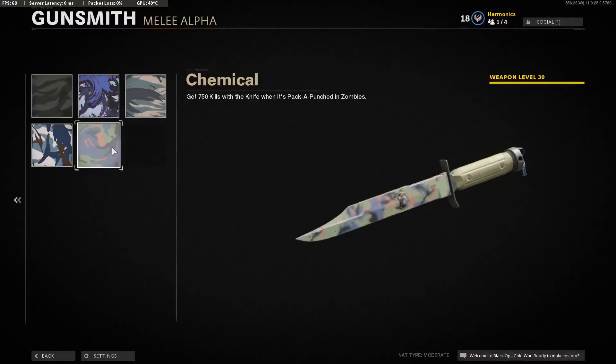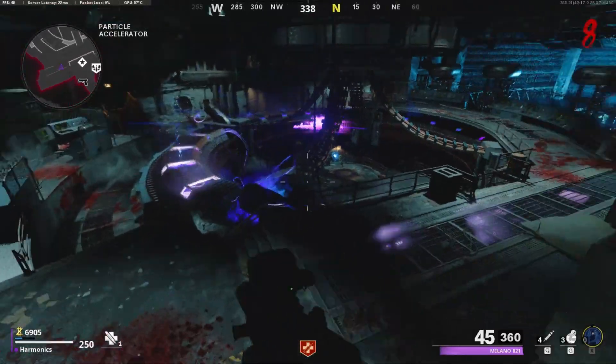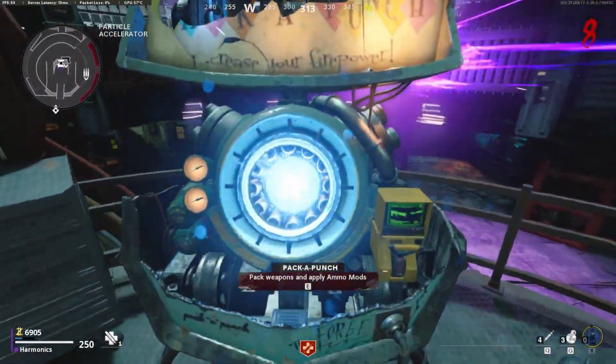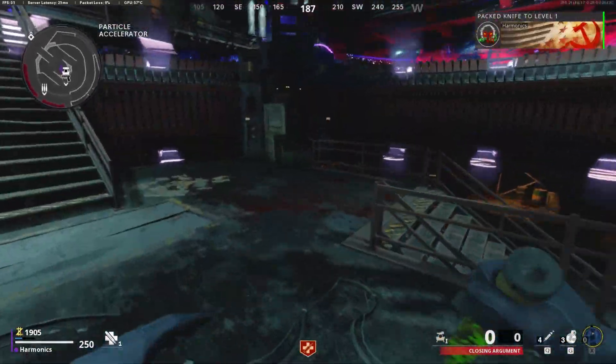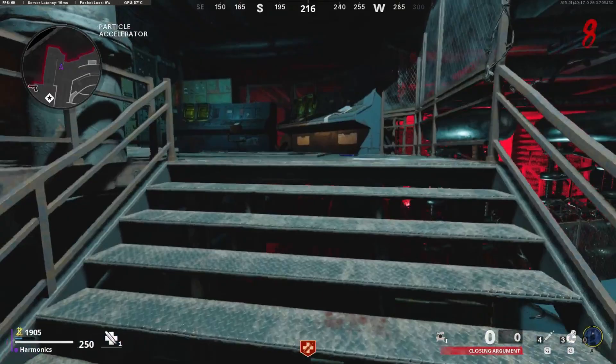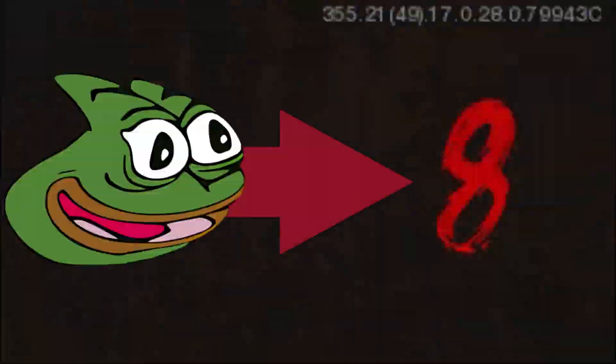Next is the brush stroke camo class, which is unlocked at weapon level 10. All you need to do is get 750 kills with the knife pack-a-punched. This is really straightforward and easy to do, as the extra essence you get with the knife kills meant that it is super easy to get your knife pack-a-punched early. When I was going for this challenge, simply by knifing only, I was able to get my knife pack-a-punched by round 6 or 7.